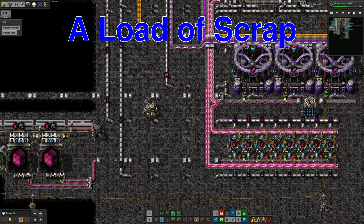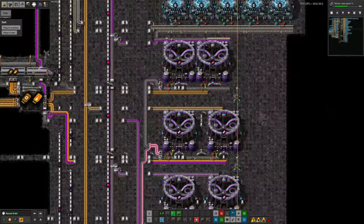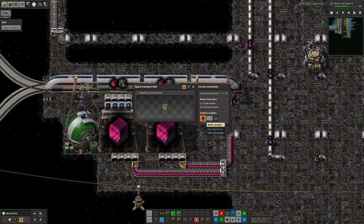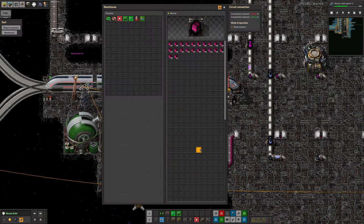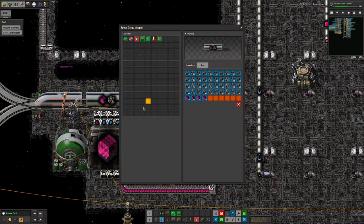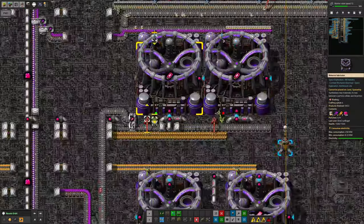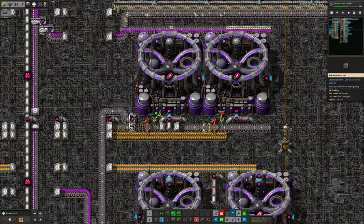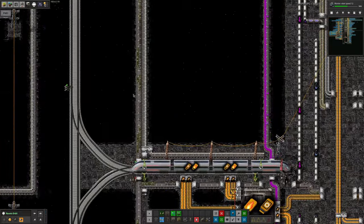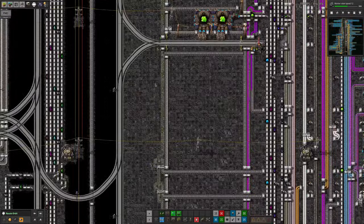The first thing we're going to look at is sorting out the matter science, and this was working quite nicely. I got it working the week before where I put in some extra machines along here. But it turned out I'd forgotten to put limits in on the stations down here, so rather than stopping and loading the matter catalogs at a sensible number, we were just filling it up and filling it up.